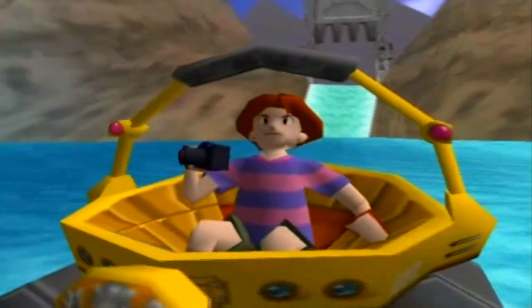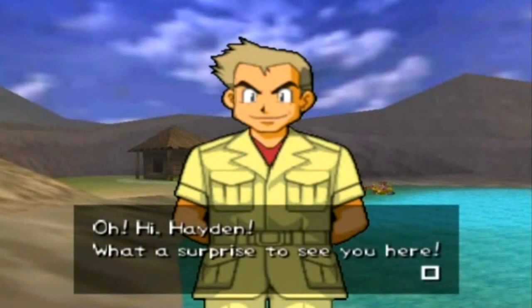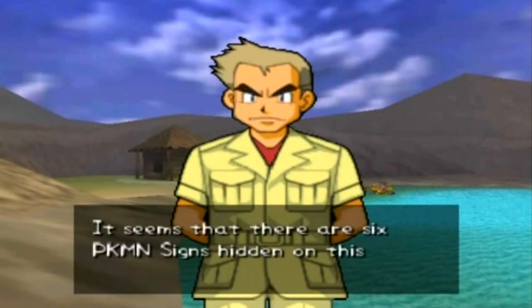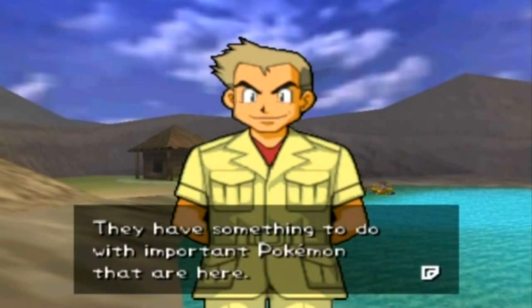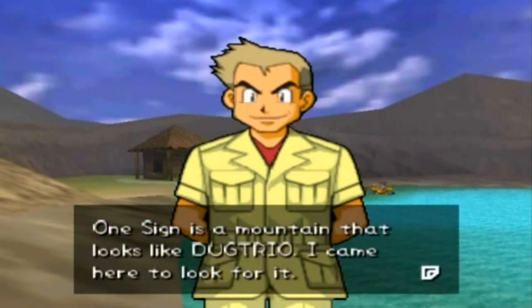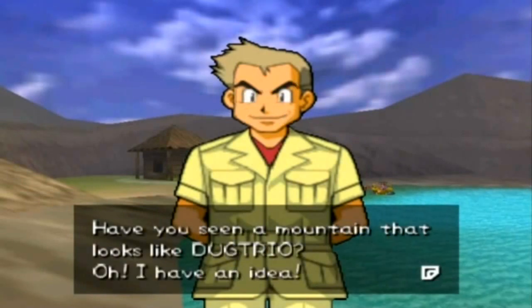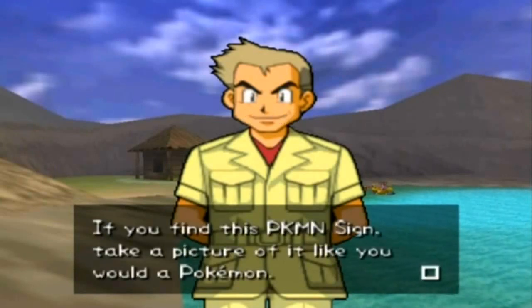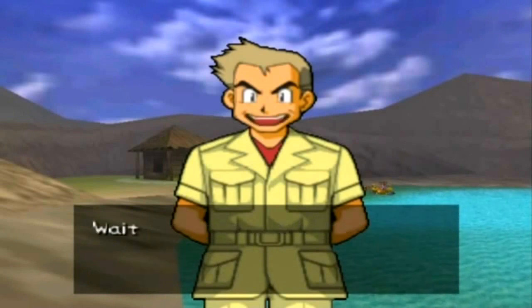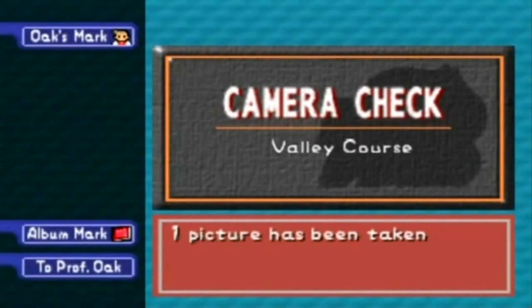Oh my — it's Professor Oak! It was a surprise to see you. He says he received some interesting information at the Pokemon Lab — it seems there are six Pokemon signs hidden on this island that have something to do with important Pokemon here. The signs are scenery that resembles Pokemon. One sign is a mountain that looks like a Dugtrio. He came to the valley to look for it but can't go any deeper into the island. He asks if we've seen a mountain like that, and tells us to take a picture of it if we find a Pokemon sign. So, he's going to add a Pokemon sign section to our Pokemon report.